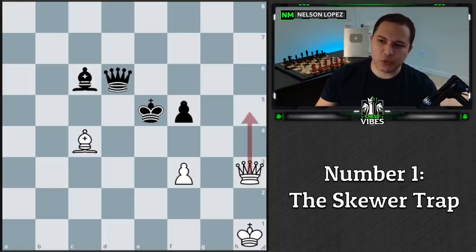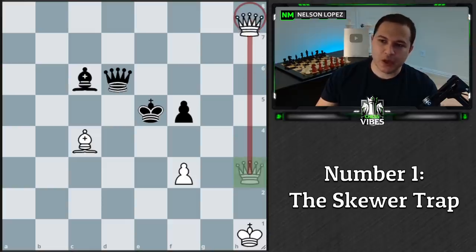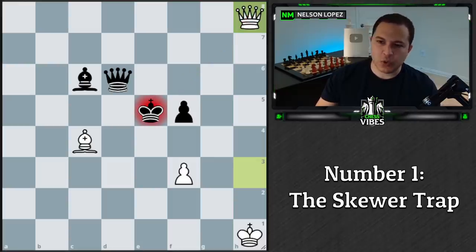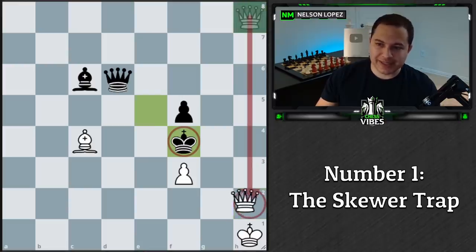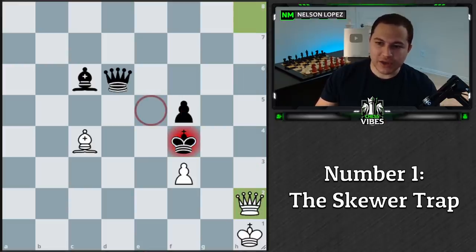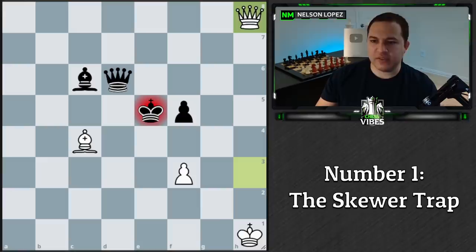If you said queen to h8 check, you are correct. This is actually the only move that gives white winning chances. Now we have to realize what options black has. Black can't move the king here, here, here, or here because of the bishop and the pawn. If black moves the king to the only available square, queen h2 check is correct — black can't block with the pawn and can't go back, so wherever they move the king, you're simply winning the queen.